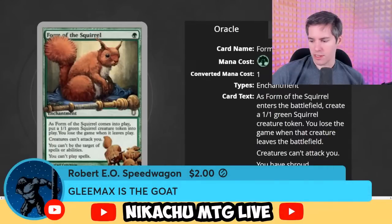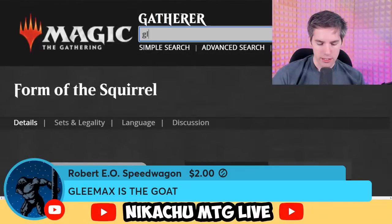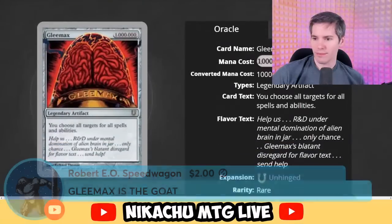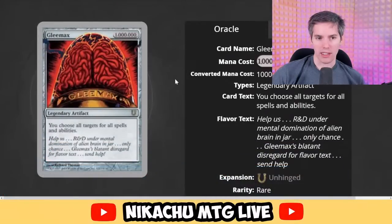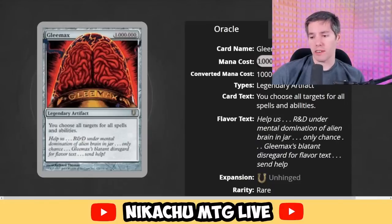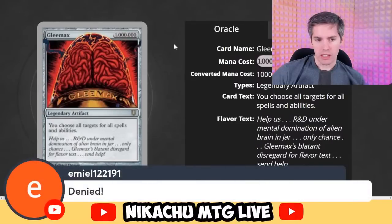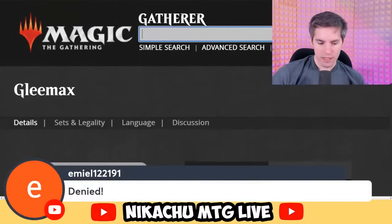Going back to Gleemax — for $2 we look at Gleemax again. You choose all targets for all spells and abilities. I do believe this is a real card, even at 1,000,000 mana. Some people with infinite mana know how to cast this card.